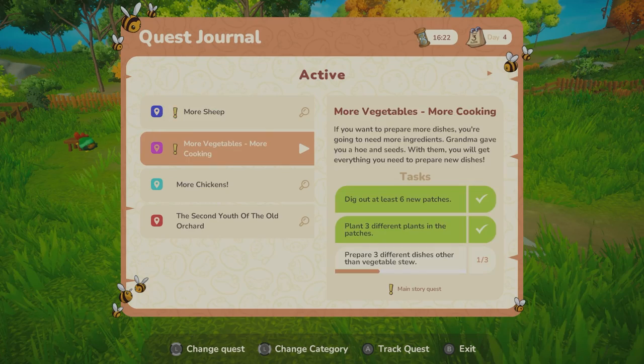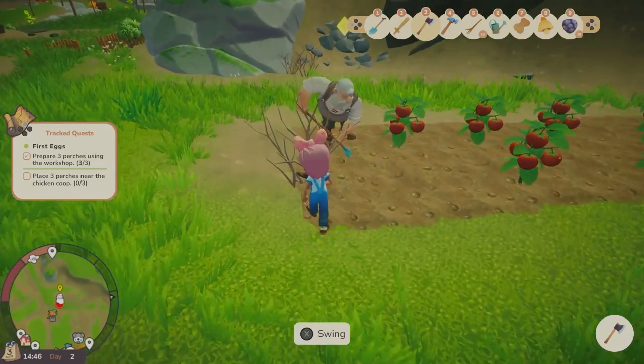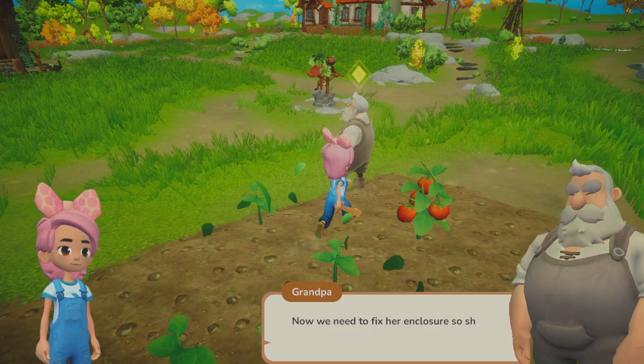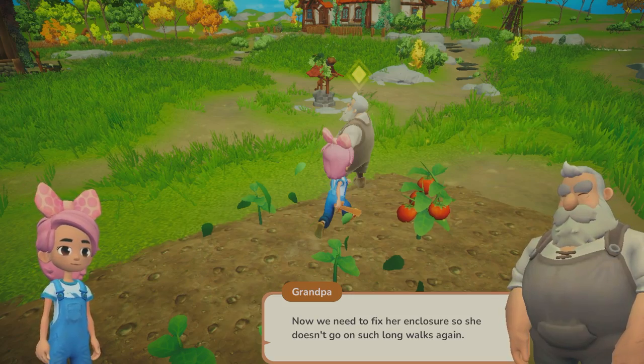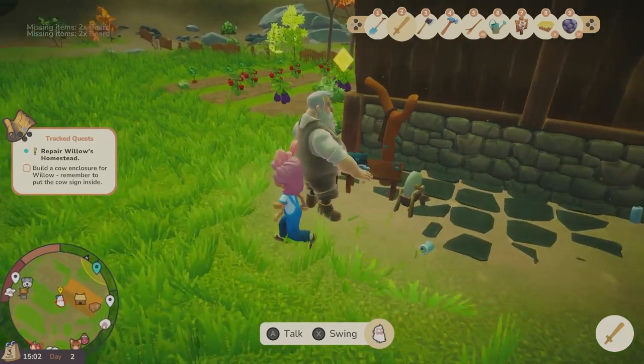Different from other farming games, your grandparents accompany you on your journey. So rather than you inheriting the farm as we usually see, they will stick around and even help you by giving you daily resources, sharing recipes, and teaching you how to play the game.